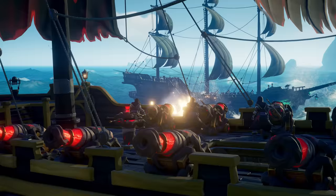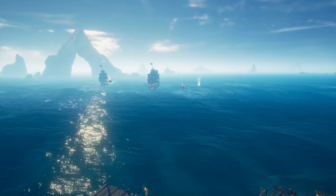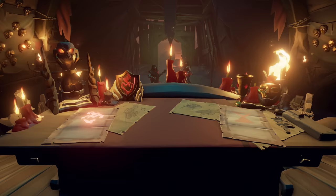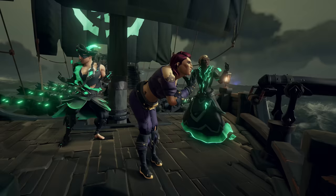In Season 8, you'll be able to opt in to on-demand PvP combat, duking it out in explosive ship battles that all take place in this shared world of adventure. You'll be fighting for one of two opposing factions: the Guardians of Fortune, who are loyal to the Pirate Lord and his allies, and the Servants of the Flay, who pledge themselves to Flameheart and the Reaper's Bones. Crews who join either faction can choose to represent them while either going about their normal pirate business, or actively hunting and sinking ships of the opposing faction.